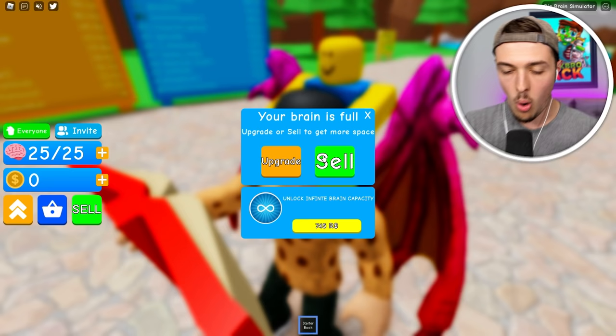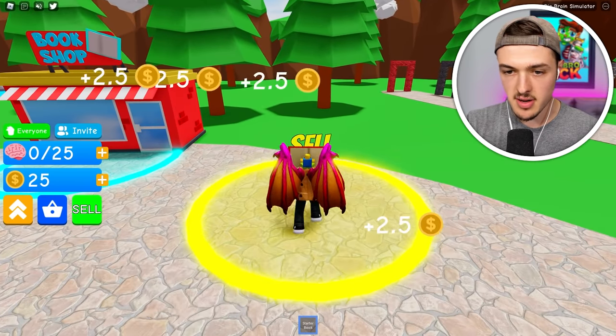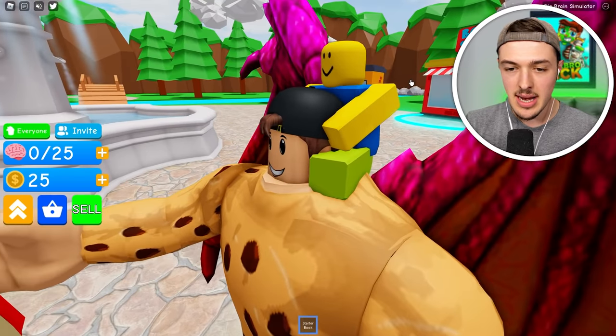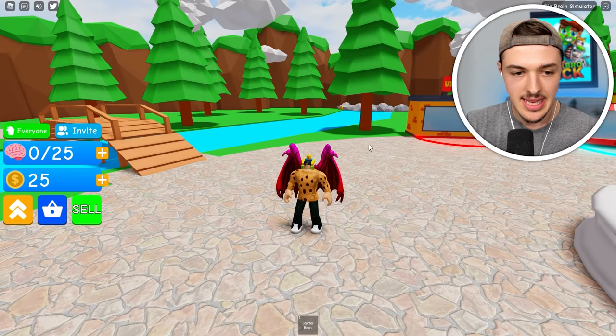Upgrade or sell to get more space. Or we could buy infinite brain capacity — this is like the limitless pill. We're gonna hold off on that. If I go over to sell, that's how we make money. But every time we sell, we are giving away knowledge, and now my head's super tiny again. Look at this noob — even the noob has a bigger head than me. This is unacceptable. I need to keep reading.